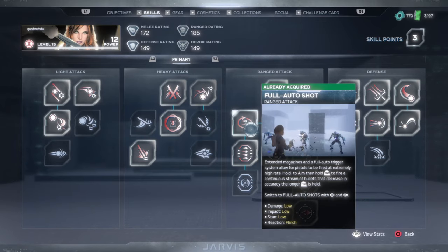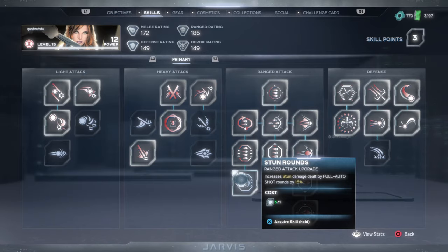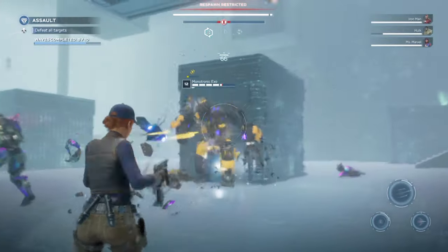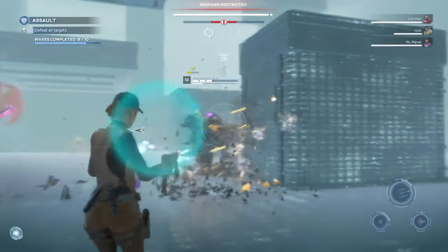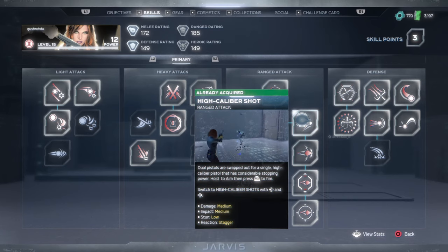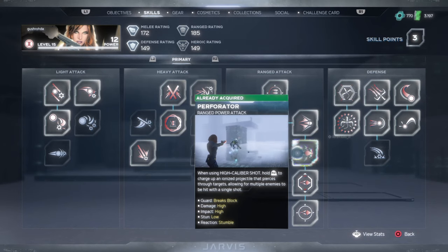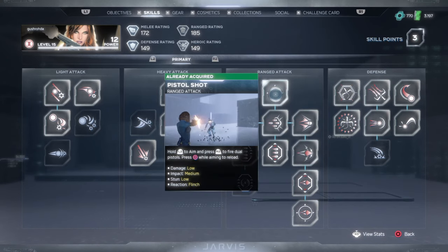In the first column of the ranged attack tree is full auto shot. Using the third ability within that tree gives all her bullets stun rounds, increasing the stun damage dealt by 15%, which is pretty good if you're using the takedown approach. However, if you like the higher damage options you can go with that as well — this is more personal preference. The high caliber rounds are a little bit harder to aim and have a really slow fire rate, and the regular bullets are somewhere right in between.